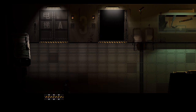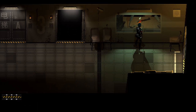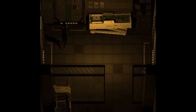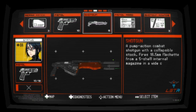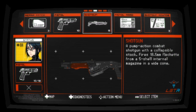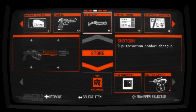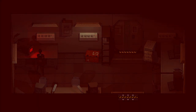We can't go through there - unlocks from the other side. The elevator is out of order. There's a spicy meatball there though - we should probably take it. We have a pump-action shotgun with a collapsible stock, fires 18.5mm fletch from a 5-shell internal magazine. Very nice. Unfortunately, for now this one's going away along with the shotgun shells.